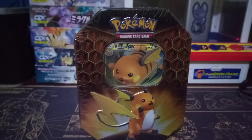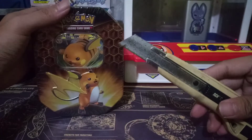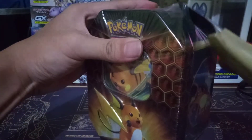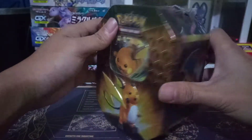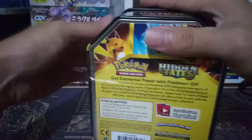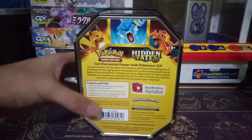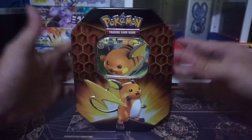The perk of buying this tin is I get another box to store my cards in. There's the code card — you can use it for an online deck. That's the Raichu GX tin box. I'm gonna open it right now. Hidden Fates — look at that logo. Very, very expensive set.